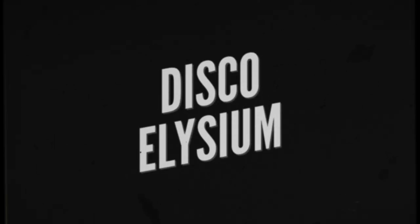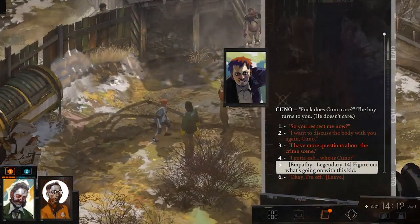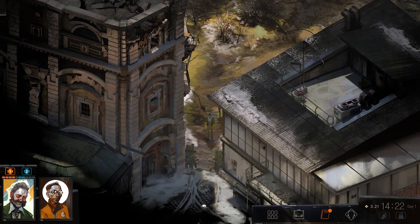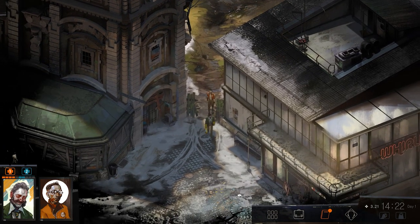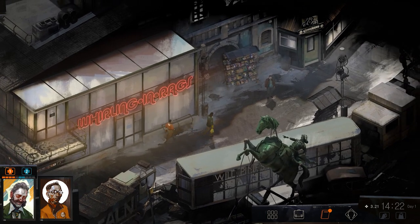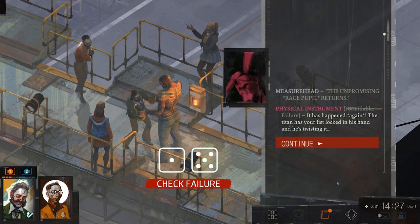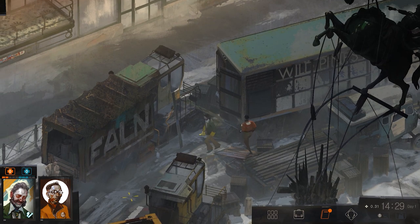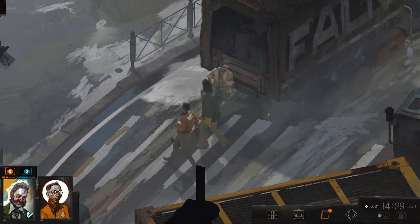Disco Elysium is a detective RPG of improbable depth that is part Planescape: Torment, part police procedural. Your fatally hungover detective peels himself off the carpet, naked except for a pair of soiled underpants, and begins the laborious process of piecing his broken mind together and solving a grisly killing. The beauty of Disco Elysium, aside from its gorgeous art, superb writing and inky black sense of humour, is sculpting the main character into any kind of detective you like.